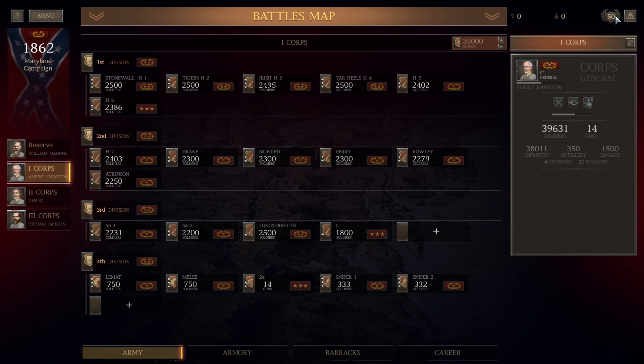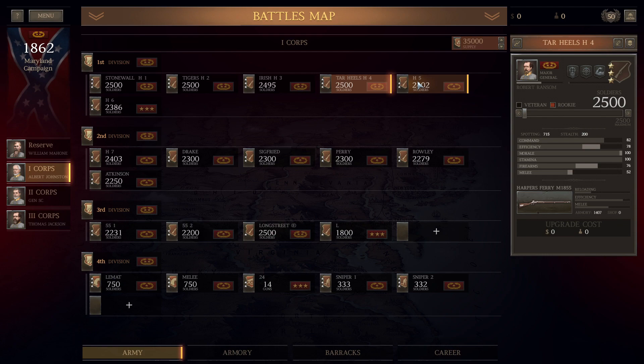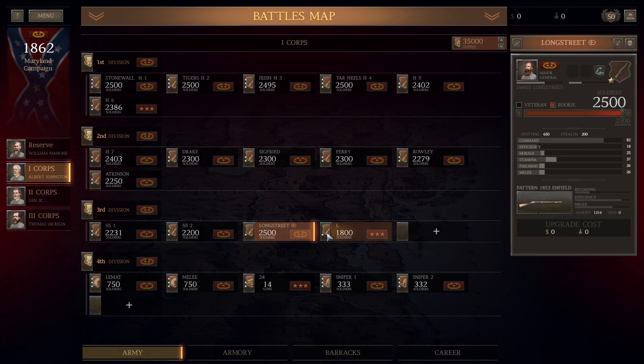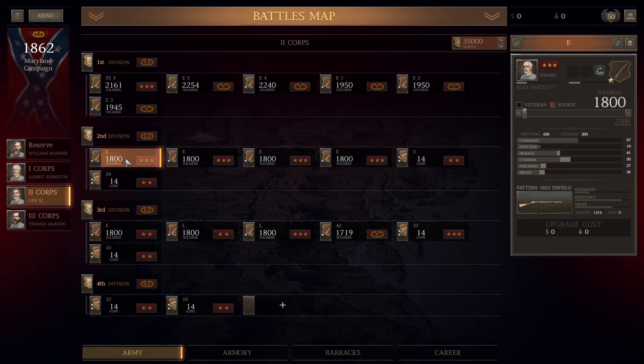Welcome to Ultimate General Civil War using the UI mod 1.8. I'm showing you my army. We have three three-star generals, two-star division commanders, four three-star infantry, a bunch of two-stars, two melee cav, two snipers that are exceptional, and a whole bunch of one-star units.